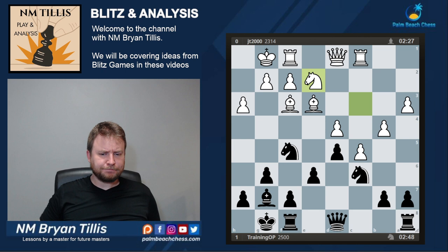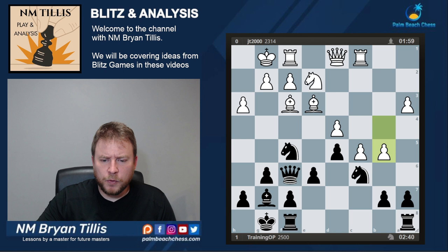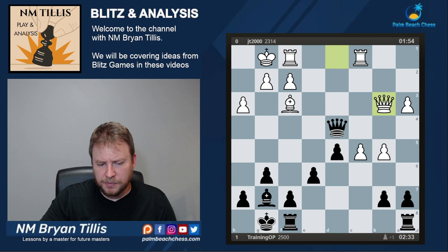Now it's black to play and push white over the edge. Hopefully you found Qf6, because there are just too many pieces attacking d4. My opponent played b5 and we get mass liquidation. The next step: we're a pawn up, but it is a bishop of opposite colors.